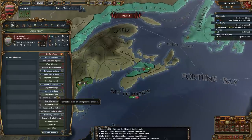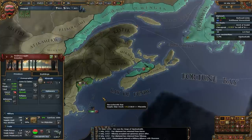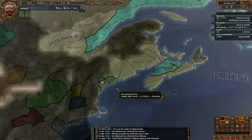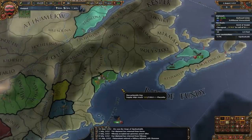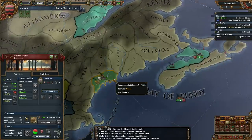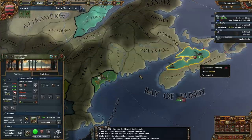Let's go ahead and fabricate on Abenaki — this guy with 14 base tax over here. That's a lot of base tax. We're going to go eat him next. He's got seven troops — we might want to get a general for that. Nah, we'll be fine. We just teched up. We'll be fine.